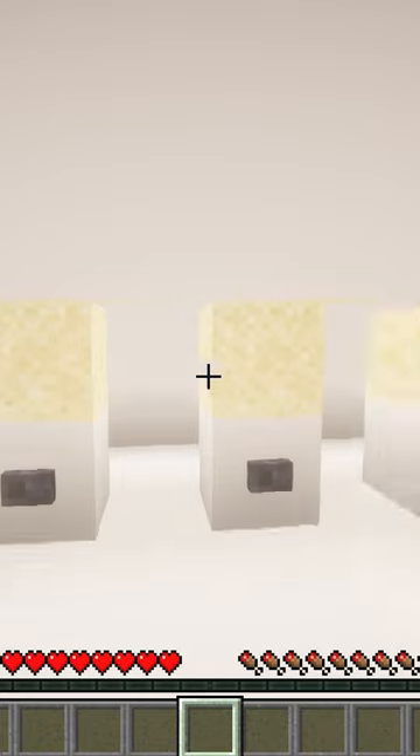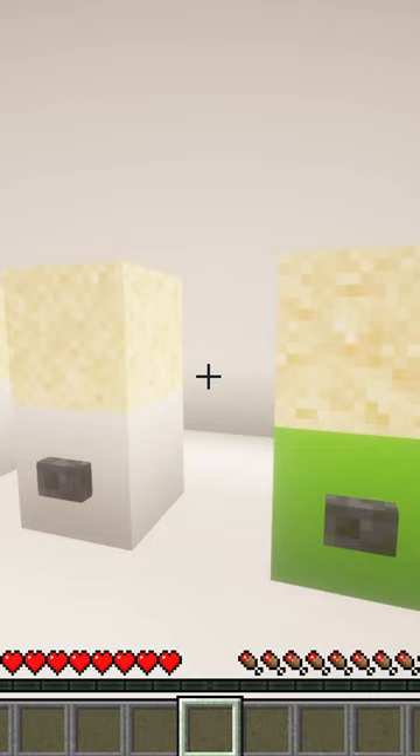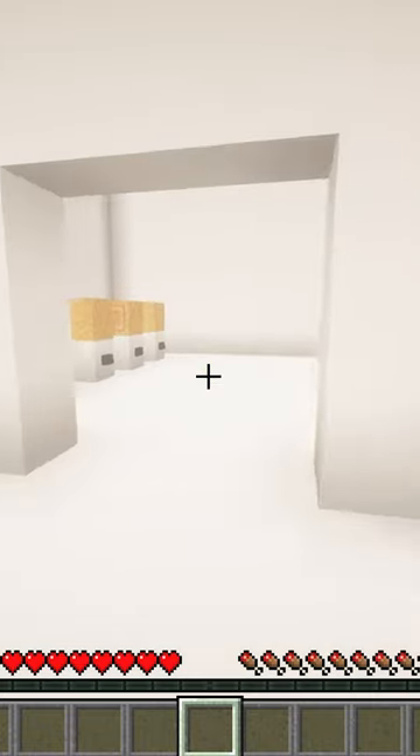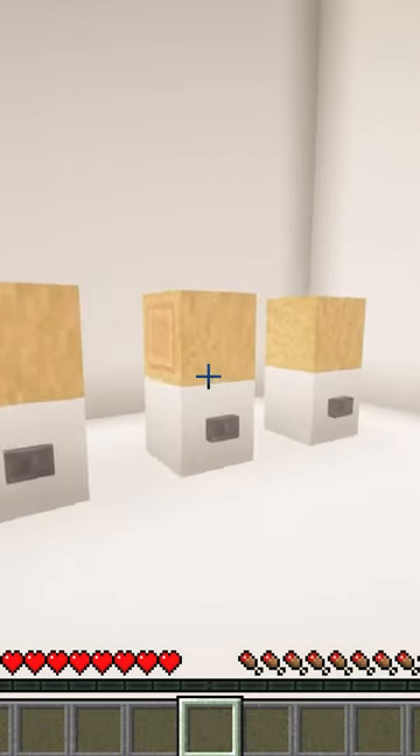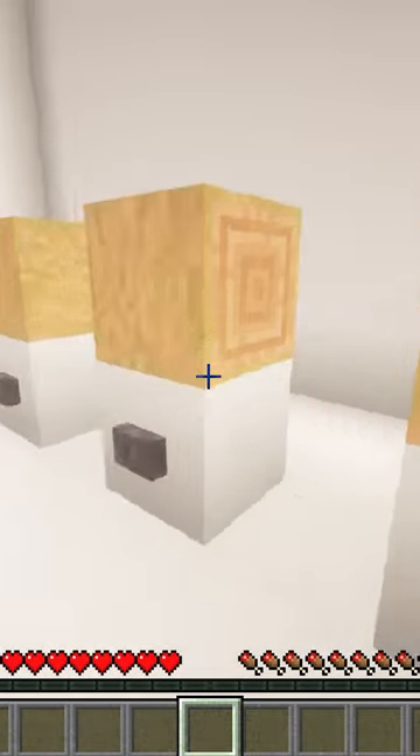Different sands, and then I think this one's like stone. Oh, that's suspicious sand — I didn't even know that. These are all upright and full blocks, but this one is not.